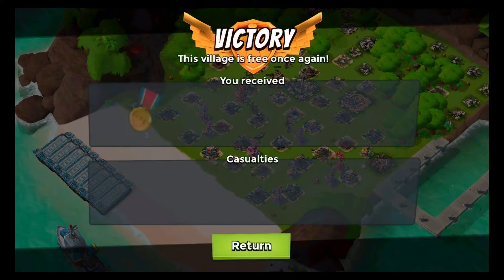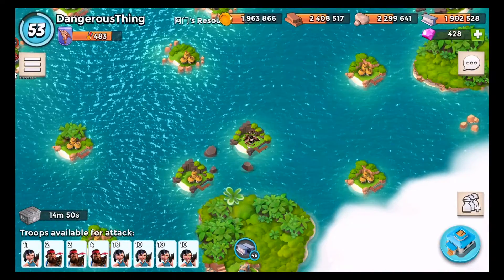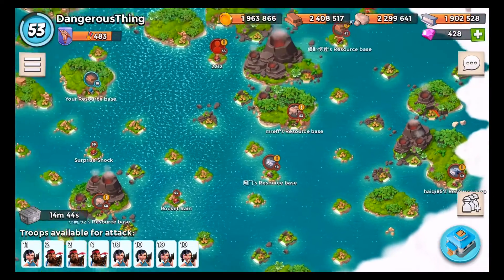Let's see what our losses were. We got two medals and lost seven heavies and one Zooka. I also wish that my supply chest was up for renewal because I just got two medals — two victory points. But it's okay.